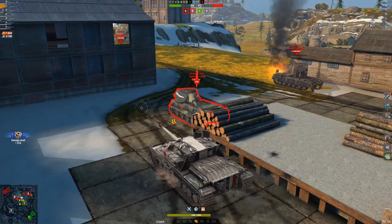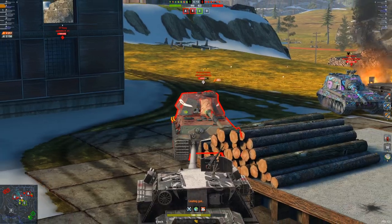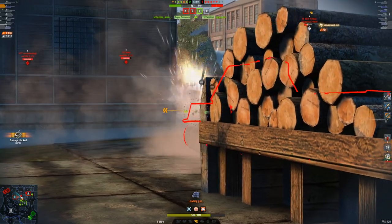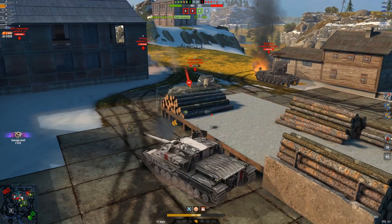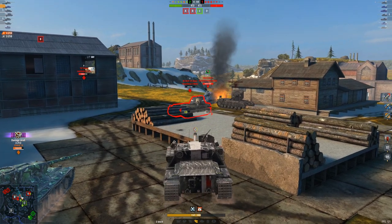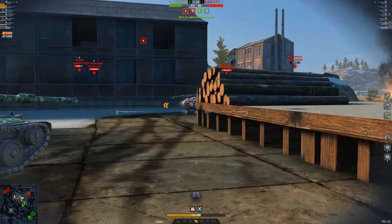The VK90 pokes and pens me for 430. But it doesn't matter, because now we get a second shell into that VK90. So he shot me for 430, and we've taken off around 800 from him. Then he bounces me, then I get another shell out — so now we've taken around 1,300-ish hit points off his vehicle. Let's go for another shell: 575 max roll. Now we have dealt the exact same damage as we've blocked, which is actually quite funny.